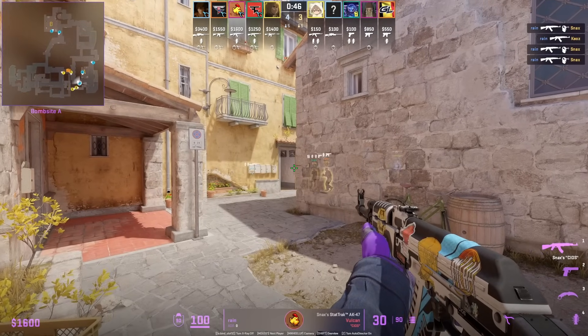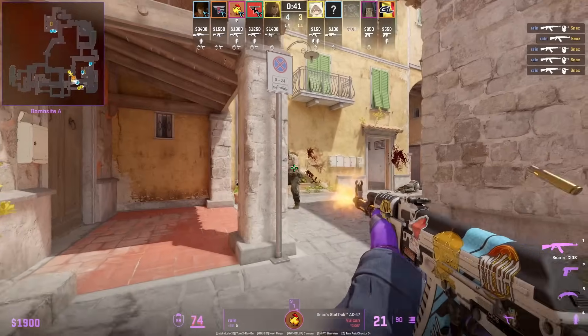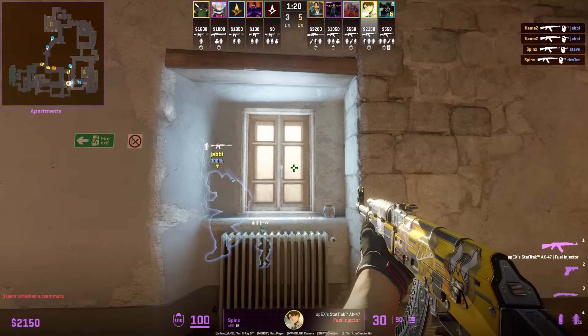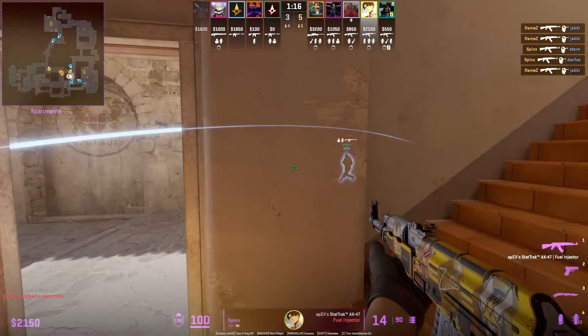Interesting off angle from Rain towards short, as he has the advantage if the Ts walk up — he could spot the shadow. Sphinx has a set wall bang to take care of any CTs on top of balcony on buff short, but Yabby is pushed up.